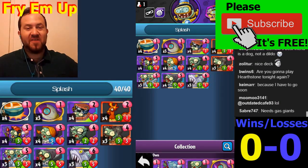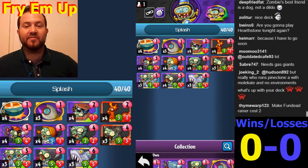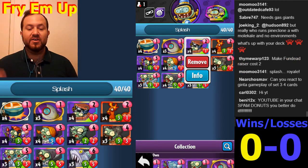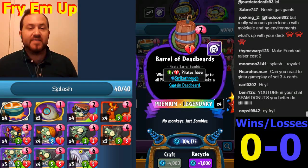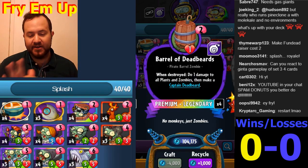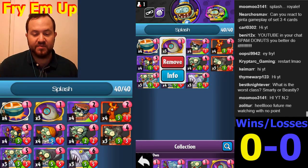What's going on everybody, this is Fry. Here is the new version of the Infinity Splash deck. This deck really relies heavily on doing lots of little points of damage in mass amounts. We're running the brand new revised card - it's the Barrel Deadbeard. Captain Deadbeard instead of being a 4-3 is actually a 2-4 strikethrough, which I'd say is not as good in the context of this deck, but still quite good. The activators for this are the Fireworks Zombie and the Final Mission.